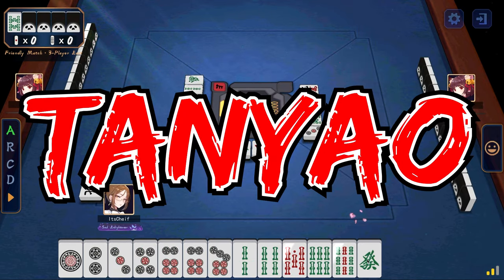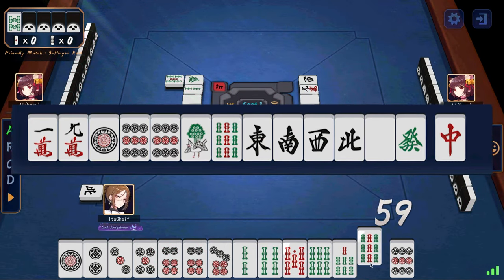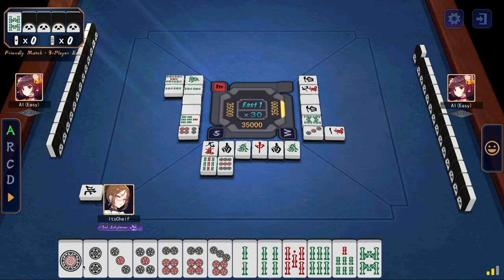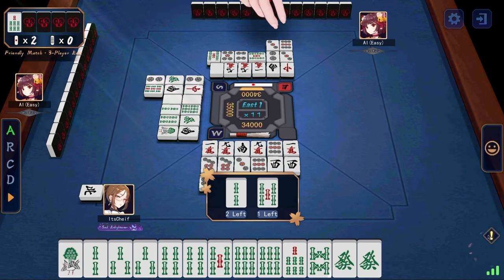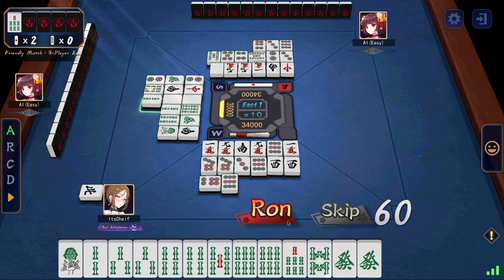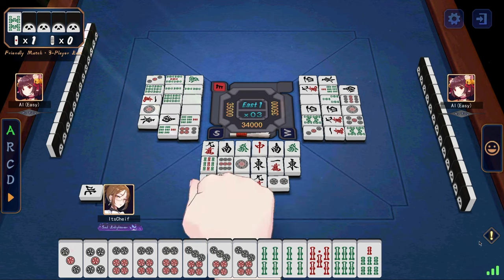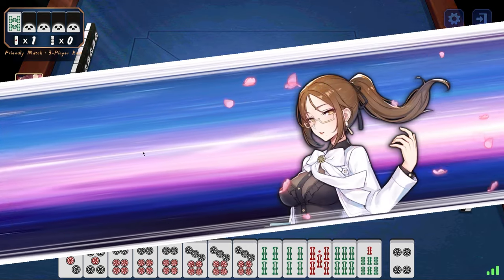Next is tanyao or all simples. As the name suggests, this is very simple to get because all you need to do is not have any of these tiles. Next is tsumo or fully concealed hand. The way you get this is your hand has to be entirely closed and you have to win via tsumo. So even if you called richi and you ron someone, that's not fully concealed because the tile that you win on is someone else's tile. This yaku does not require richi, but it does require literally every single tile to be your own.